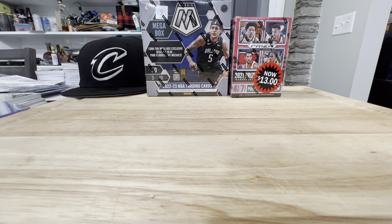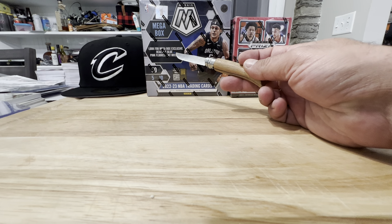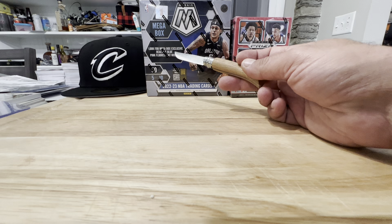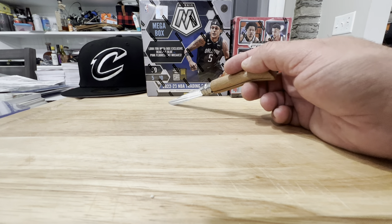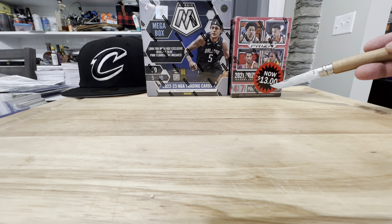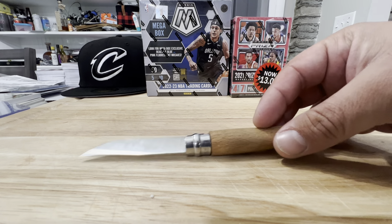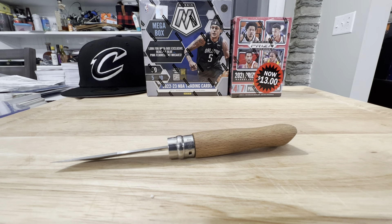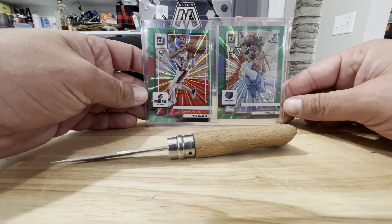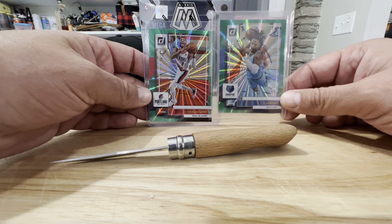We have a Mega Box of 2223 Mosaic. I want to see if we can get a Reactive Blue or a Pink Fluorescent — I really want to see that Reactive Blue. We've also got 2021 Prism Draft Picks, discounted at $13. Love to get me an Evan Mobley — that's my guy for the Cavs. Also, I had a few recent eBay purchases come in. I'm building the Green Holo Laser set for 2223 Donruss, so I picked up a couple of those.